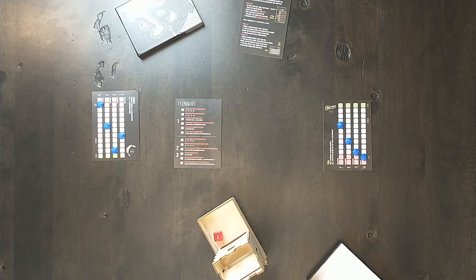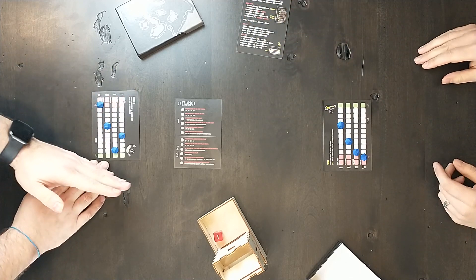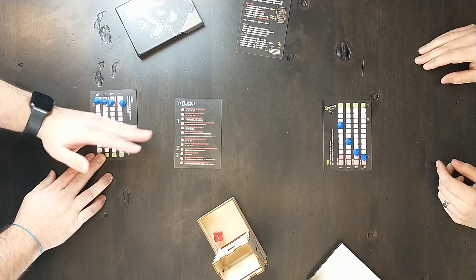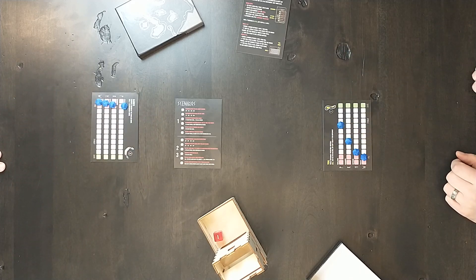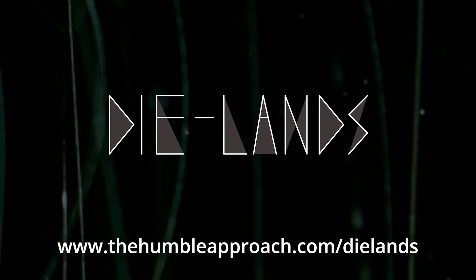That is an example of one entire round. The game continues until a player ends a round with a vital in the red zone. In a two-player game, the first to die loses and the other wins. If you wish to know more, you can visit our website to find a full copy of the prototype rule and scenario cards.